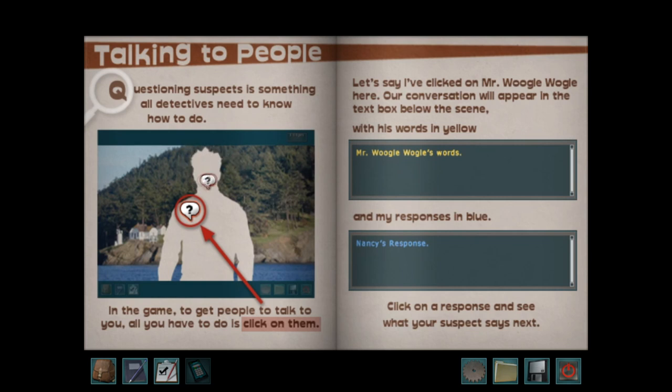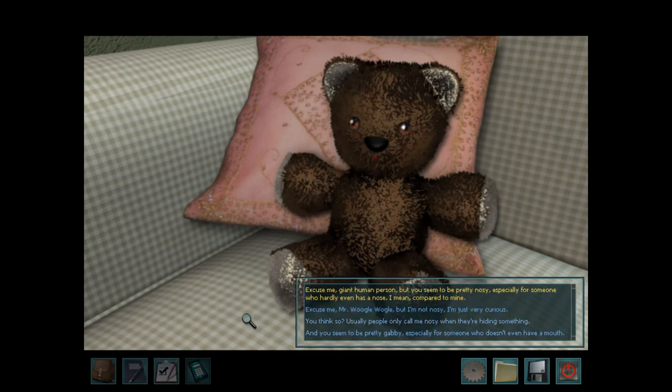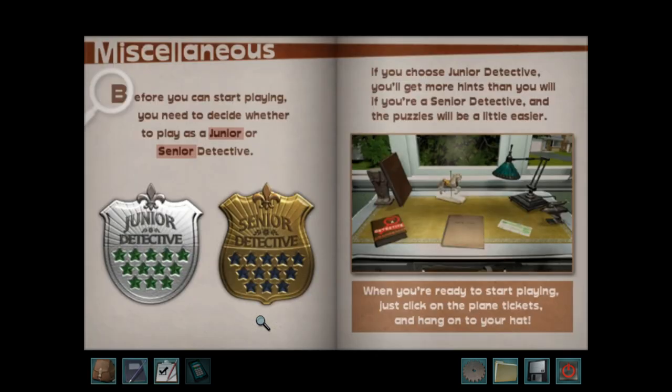In the game, to get people to talk to you, all you have to do is click on them. Our conversation will appear in the text box with his words in yellow and my responses in blue. Click on a response and see what your suspect says next. Mr. Wooglewoggle says: 'Excuse me, giant human person, but you seem to be pretty nosy, especially for someone who hardly even has a nose.' And Nancy replies: 'Usually people only call me nosy when they're hiding something.' Before you can start playing, you need to decide whether to play as a junior or senior detective.